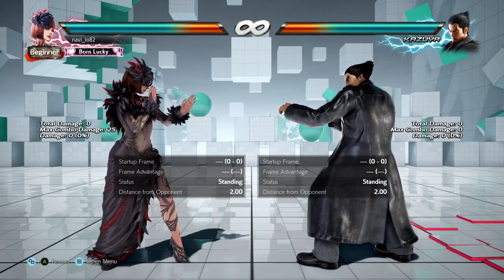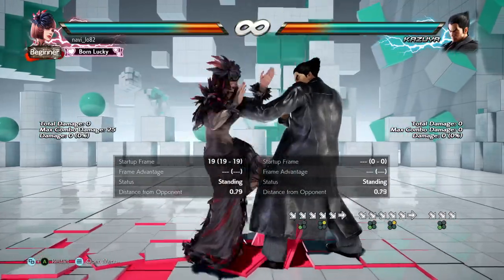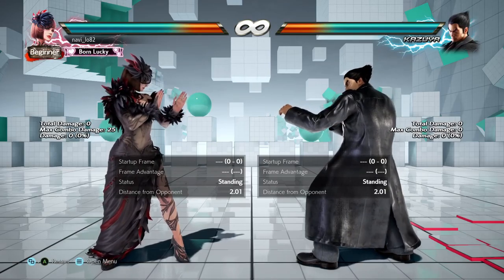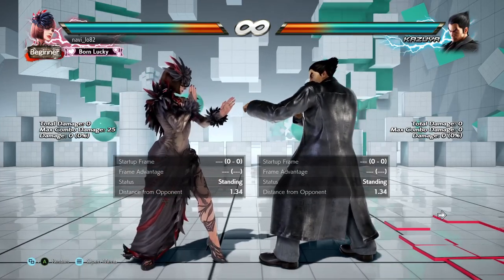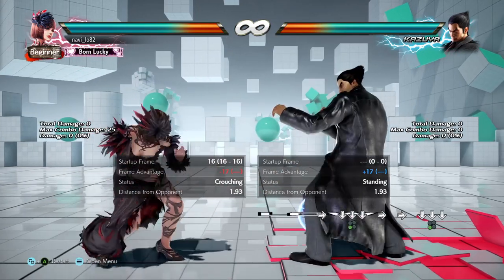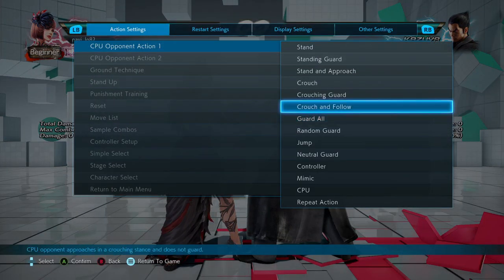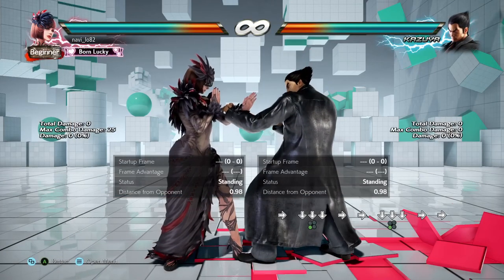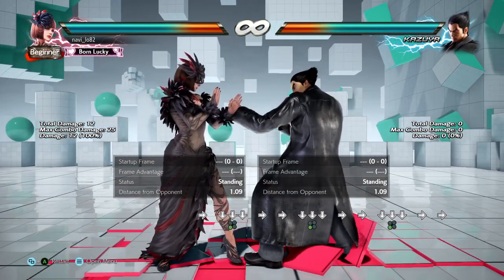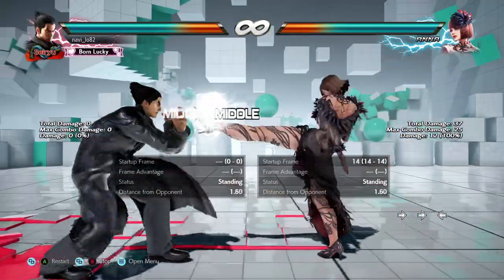Down forward three, down forward two is neutral on block. Down three is low and it misses highs, followed by a down two which would launch the opponent. So if I make her not block and do down three — that misses highs and it's low — followed by down two, it would launch like that.